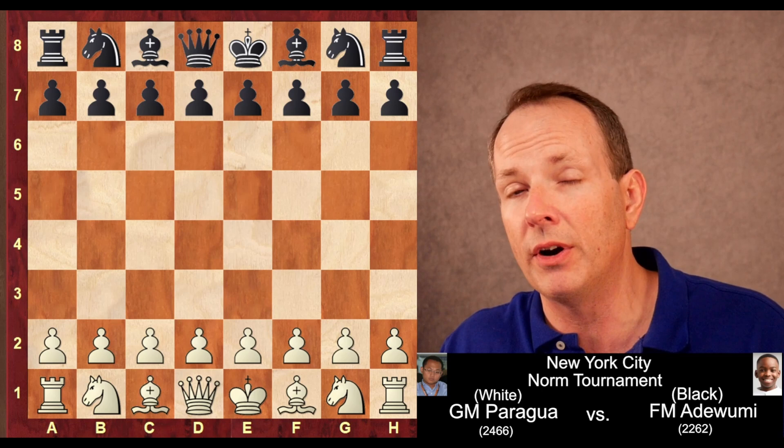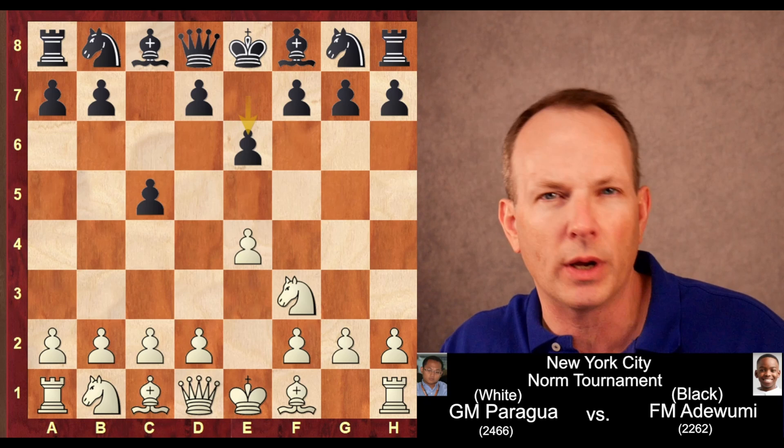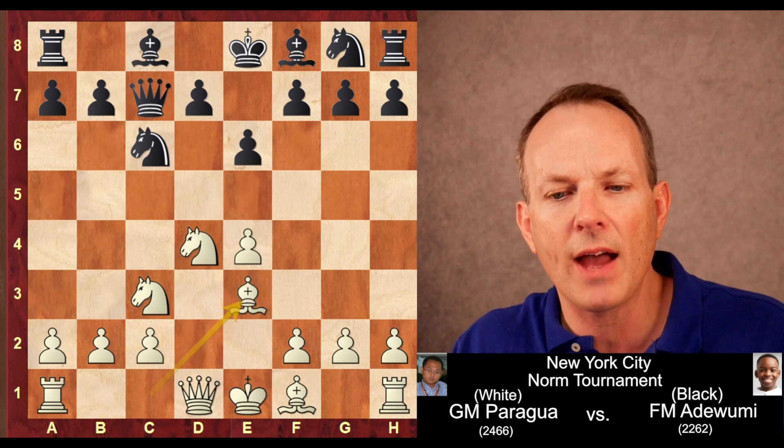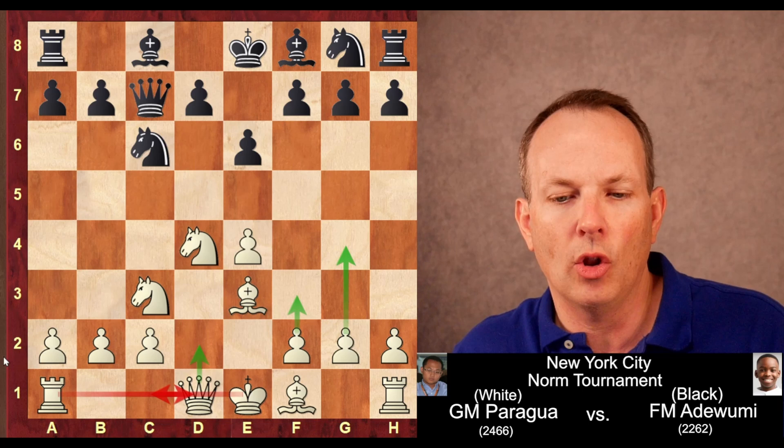Grandmaster Paragua has white. Tani Adewumi has black. E4, C5, Knight F3, E6 is played by Tani. This can lead into a Kan or Taimanov Sicilian. The open Sicilian is played and we have a Taimanov. This is the main line. Basically it's like an English attack. The traditional approach for white is to play Queen D2, then F3, G4, and castle long.